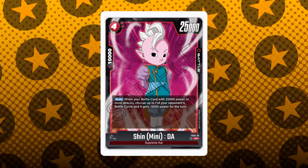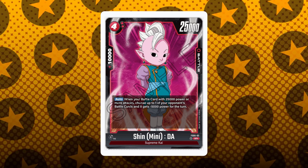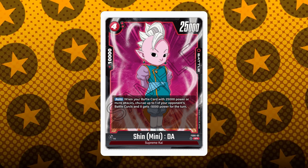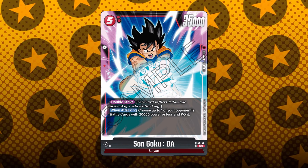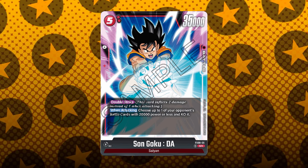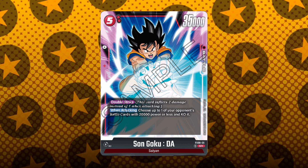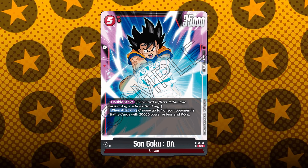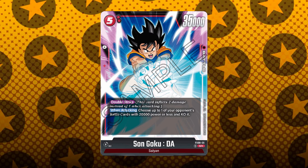Now we're talking about the Super Rares in the starter decks. First, here's a 4-cost, 25k battle power, 10k combo Supreme Kai with the auto: when your battle card with 25k power or more attacks, choose up to one of your opponent's battle cards and it gets minus 5k power for the turn. It's a very balanced ability and I think it'll work really well in this archetype. Then we have the new double striker for the red starter deck — when attacking, choose up to one of your opponent's battle cards with 20k power or less and KO it. I think the other double striker is better since it gives minus 20k to anything, but this one is still solid.